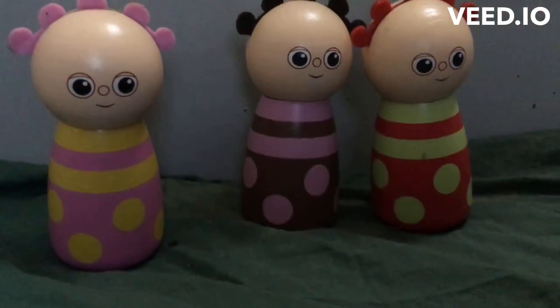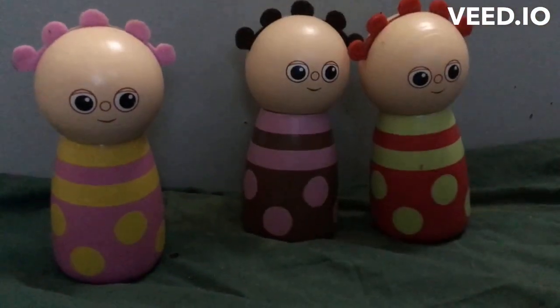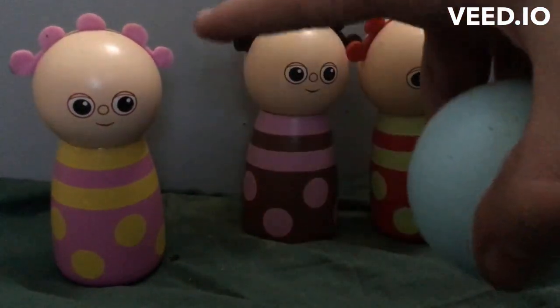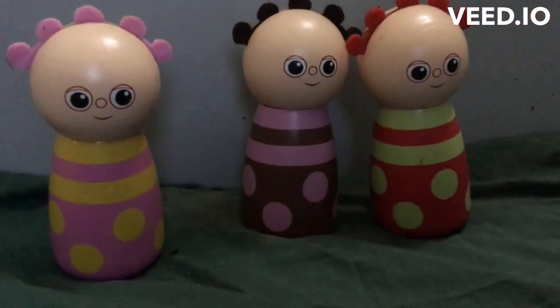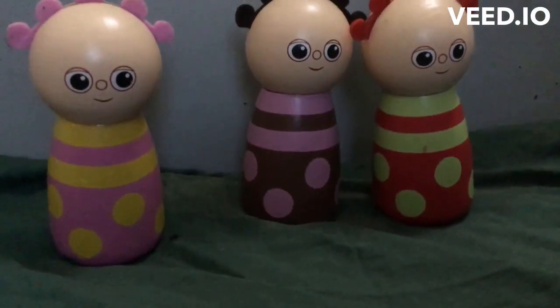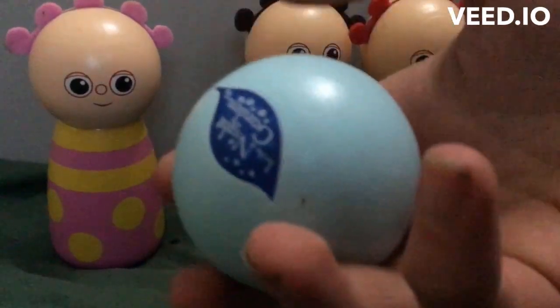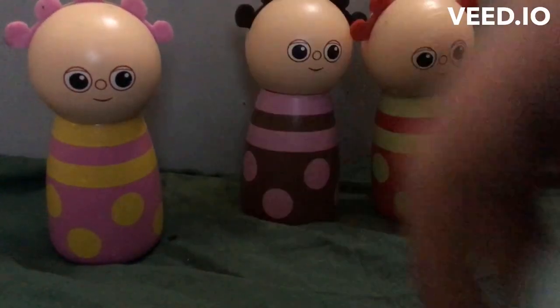So these are the Tombliboos obviously. We've got E, Un and O. And we're going to see how many knockouts we're going to get with these three Tombliboos. And at the end of the video we're going to open an advent calendar for Christmas, which is really exciting. Okay, let's go.